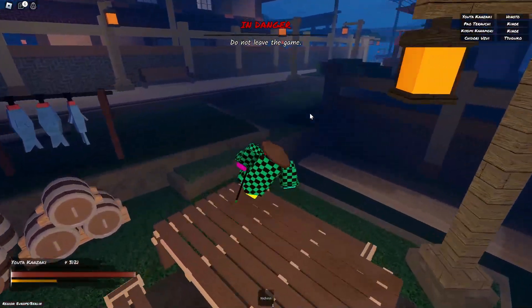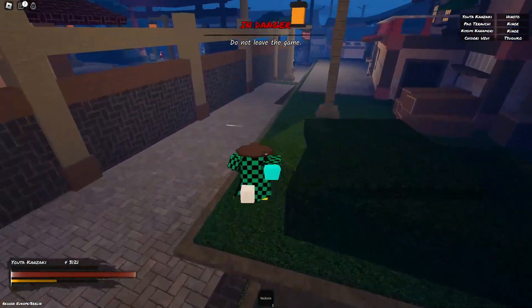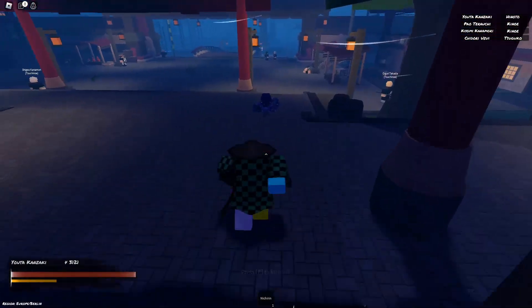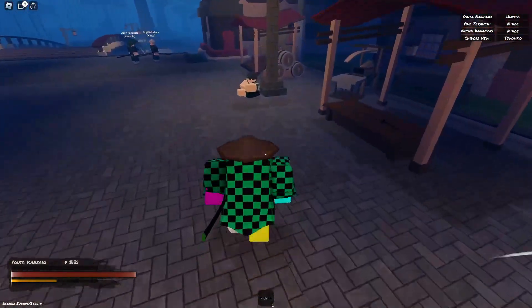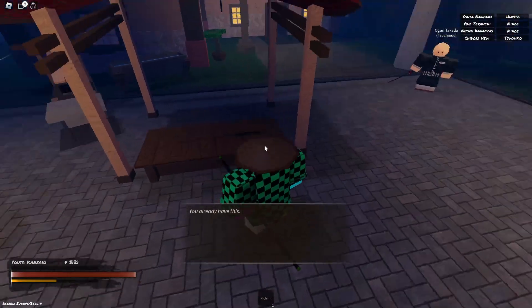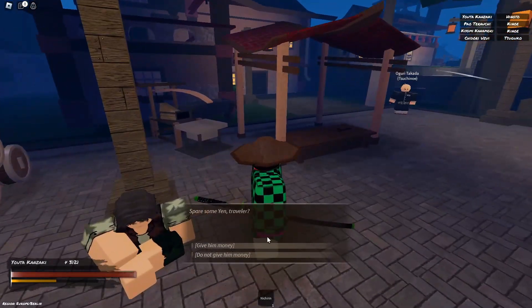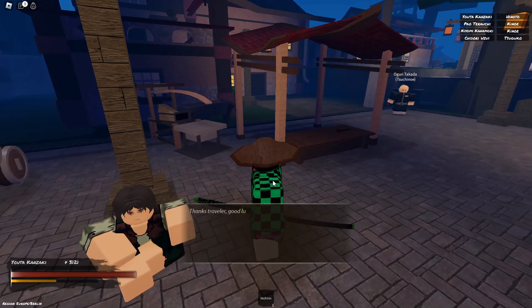We are back at Yoshikawa Village. I realized I forgot to show you a couple of things here. First, there's an old Nichiren sword on display near the entrance of the village. Secondly, there's a beggar NPC who you can talk to for a unique dialogue experience.